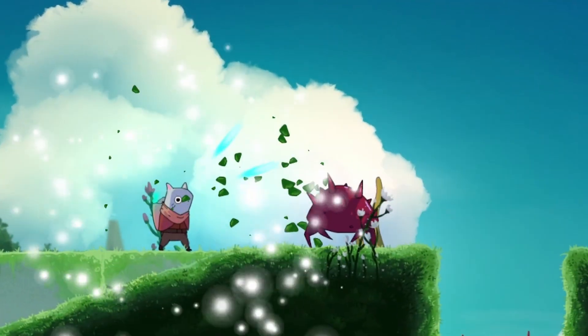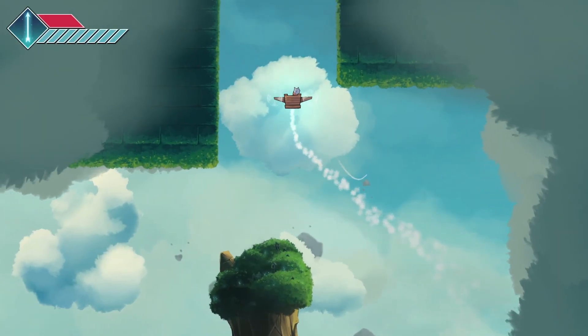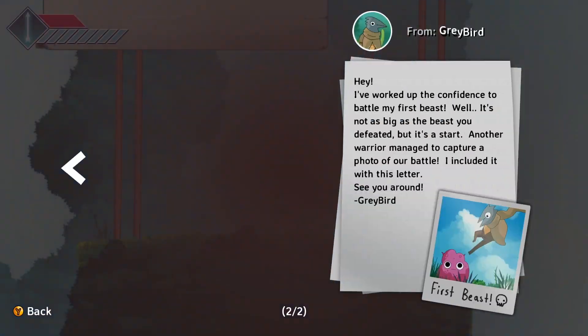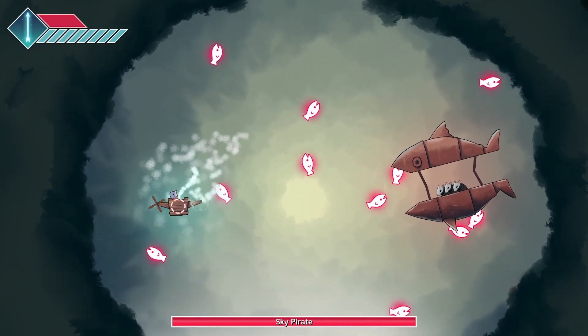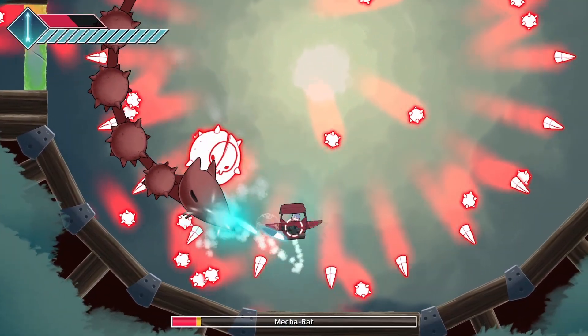I've shown you a bit of what you'll see on land, but that's not all Islets has to offer. There's a complete in-air hub world that is a wonderful addition to this game's overall loop. Here, you can purchase stat upgrades, acquire map and fast travel upgrades, talk with some of those you met along the way, upgrade your ship, and engage in some bullet hell shmup style boss encounters.